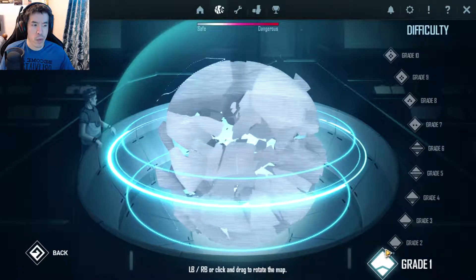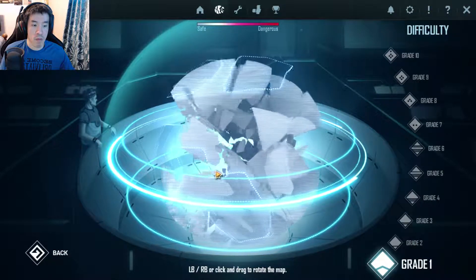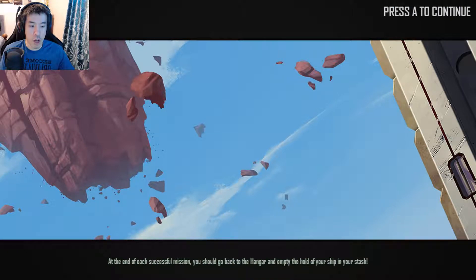Okie dokie. Okay, grade one. What's grade one? At the end of each successful mission, you go back to the hangar and empty the hold of your ship in your stash. Gotcha. I guess I have to use a controller then.